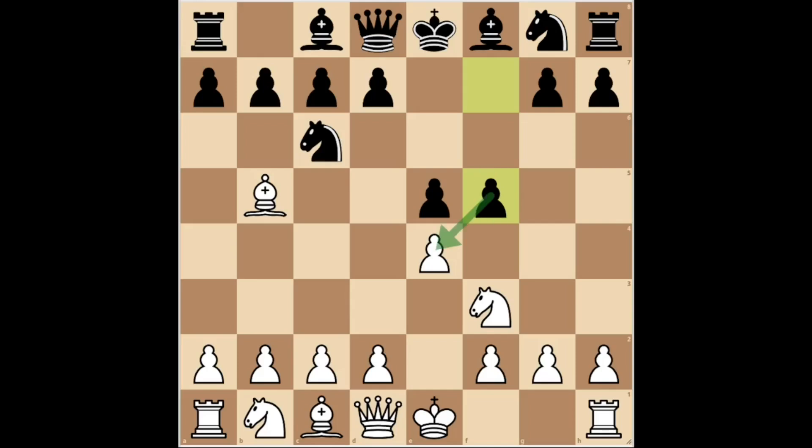Black launches his side pawn into the attack and wants to capture the e4 pawn to destabilize the opponent's center. The best option for white is knight c3, developing the queen's knight and defending the e4 pawn. In this way, white keeps his pawn in the center and maintains good control over the central squares. If black now plays knight f6, developing the king's knight and increasing the pressure on the e4 pawn.